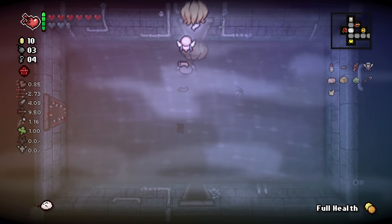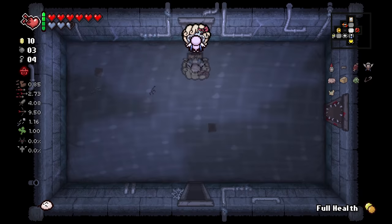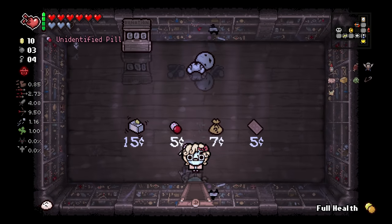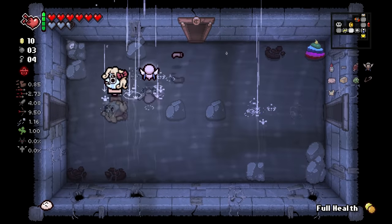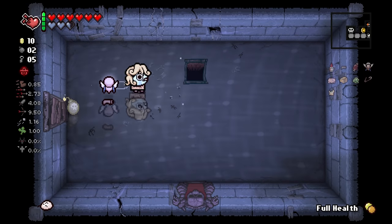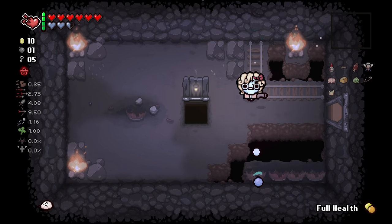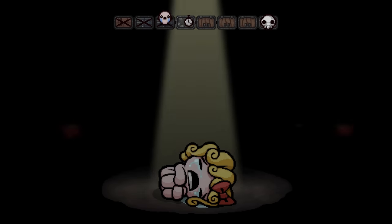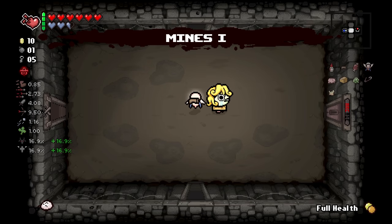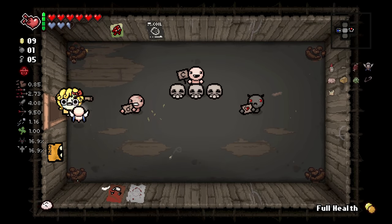We are pretty slow still - need to get some speed up somewhere. We still have 10 cents. Let's pick that up since we didn't need any red health. We really don't need to do this - we could just go to the Caves or whatever. It's pointless, but it's the new content and I really haven't had much experience with it, so I'd like to practice a little bit and check it out.